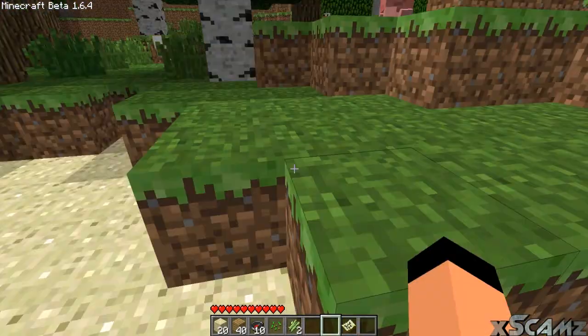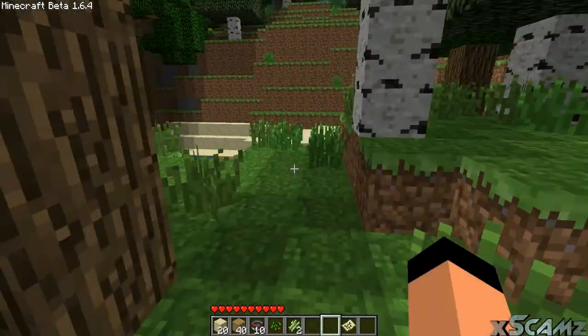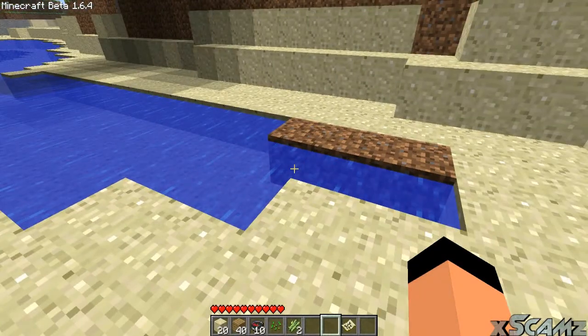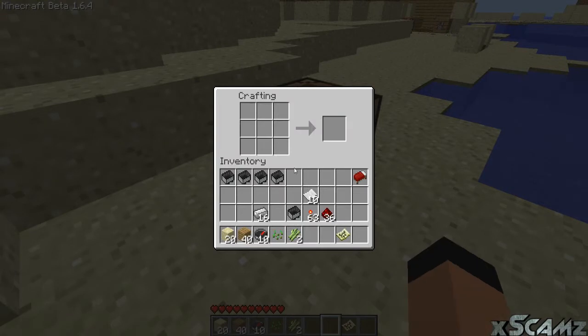They've obviously been deprived of water. Find your sugar cane, put it in your workbench, put it on the last three slots, make paper. Get the paper, put it all around the outside, get your compass, put it in the inside. And you have your map.